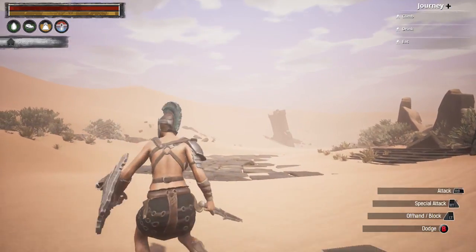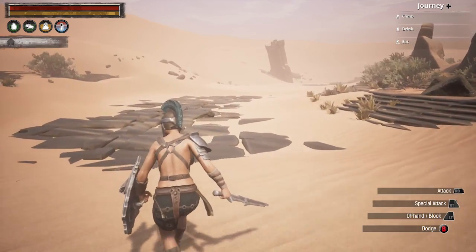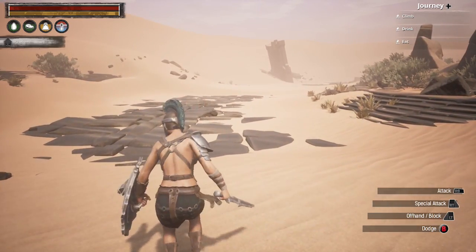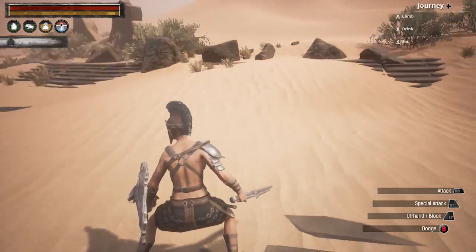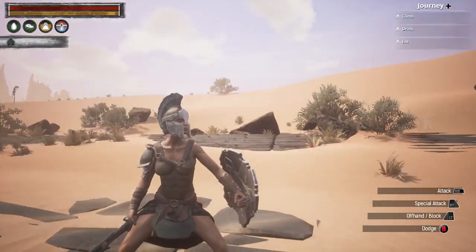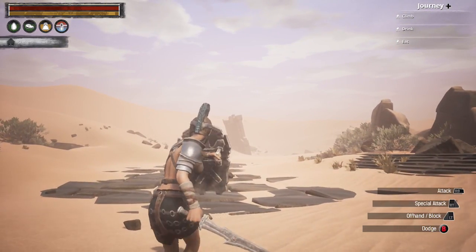I want to show you guys what these combat controls are. If you look at the right-hand corner you'll see attack, special attack, offhand, block, and dodge. The way to do it is you make combos out of those inputs. I want to show you what it looks like with the sword and shield first, because this is mainly what you're going to be using when you're out in the field.